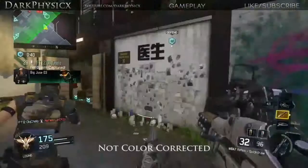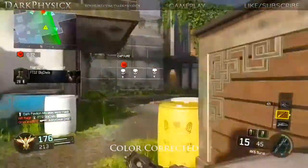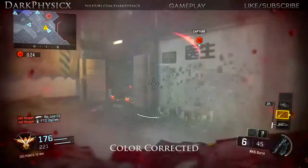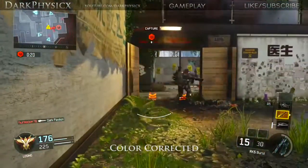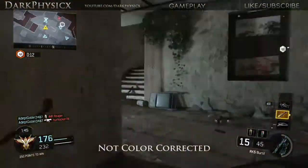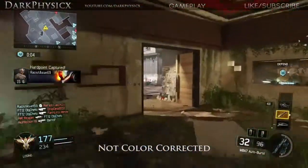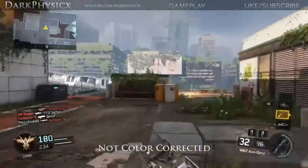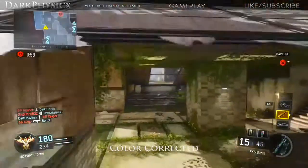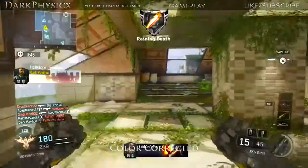Hard point locked down. Friendly UAV inbound. Hard point contested. Hard point lost. Hard point locked down. Hard point contested. Hostiles have the hard point. Friendly UAV inbound. Hellstorm launch authorization. Friendly HCXD deployed. Be advised: hostile care package overhead.